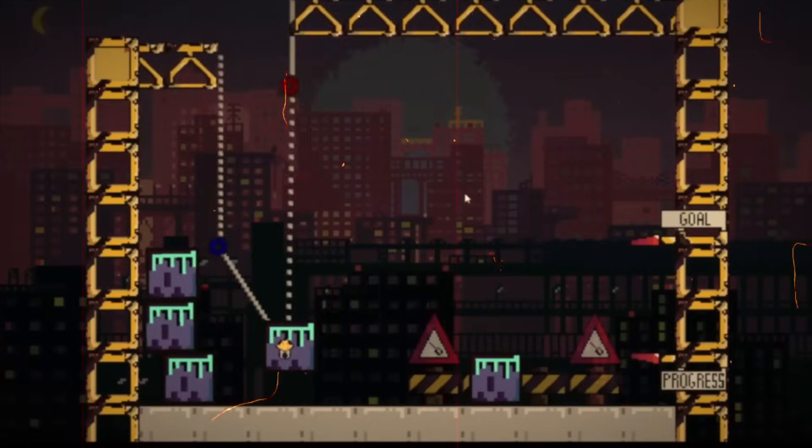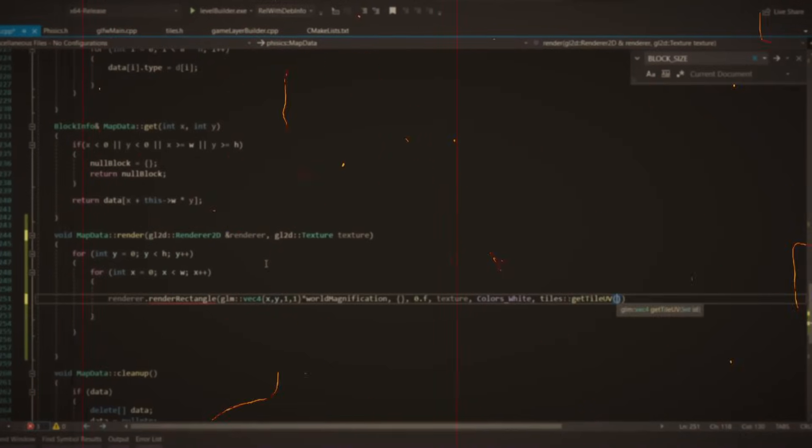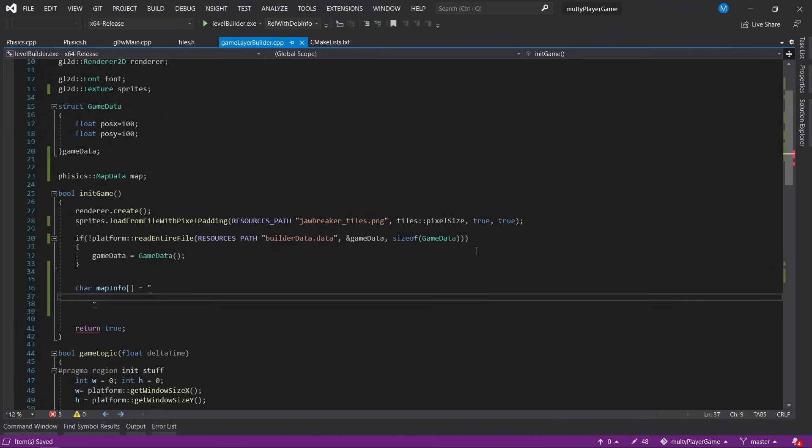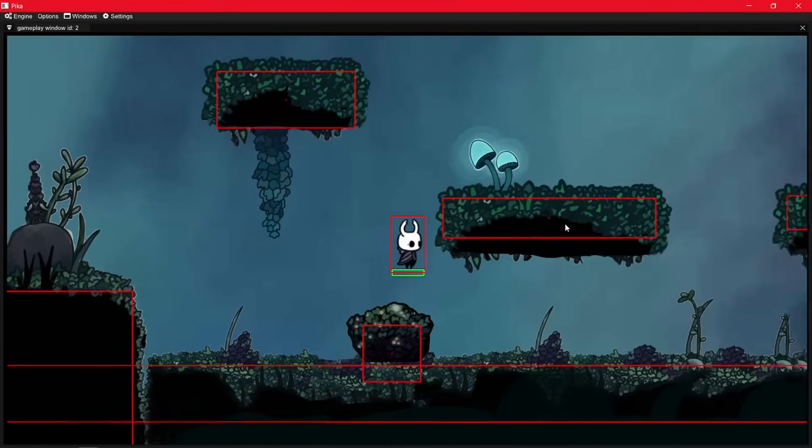The most important tip though is to make a game with your engine while making your engine. The reasoning is very similar to the previous tip: you might think that you need an entity component system, or that your entities need to be made in a certain way, or to have some features. But you are just guessing. Realistically, you don't have that much experience making games, so what are the chances your guesses are correct? Make a game while you are making the engine, and you will see that some systems need to be added, some are useless, and some need changing around.